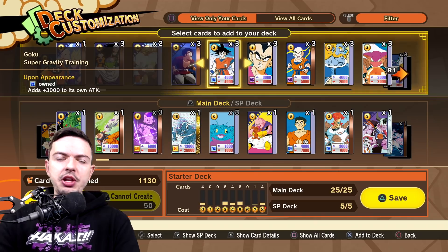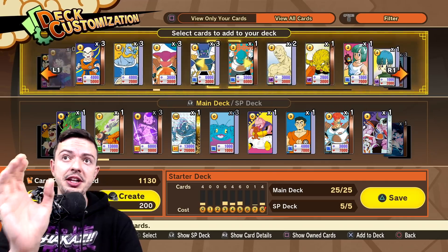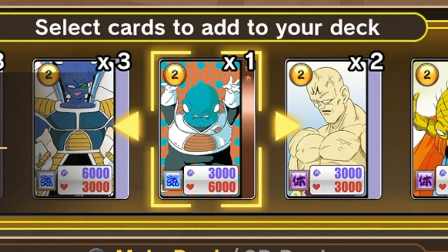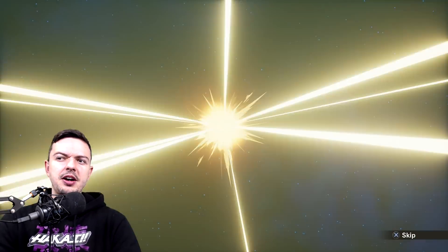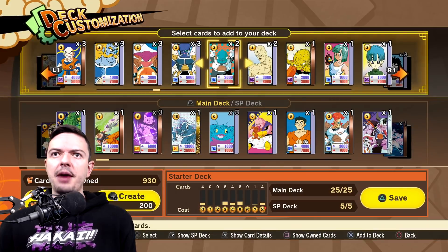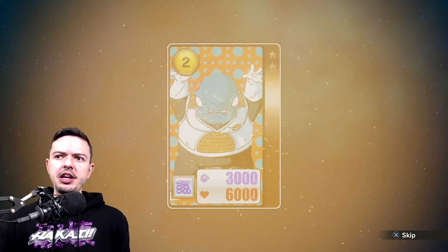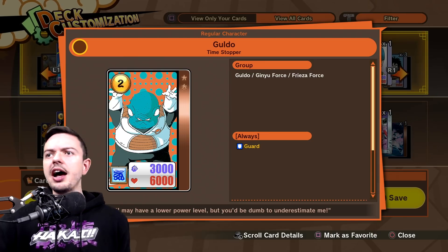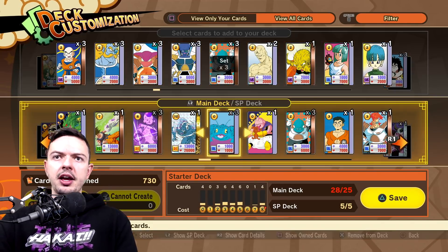In case you're wondering how card building is done — when you go into your deck edit feature, you can press square and view all cards. Anything that says zero is something you don't have. I only have one copy of this Guldo but I have enough points to make another one, and it's actually a decent Guldo card that fits my deck theme. It's basically a free guard card and it only costs two to activate.